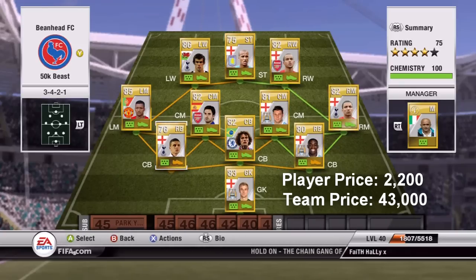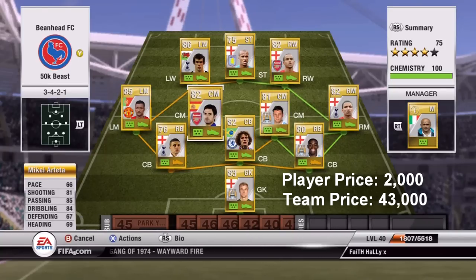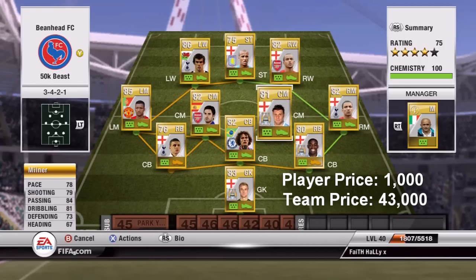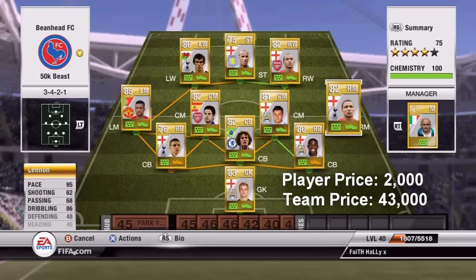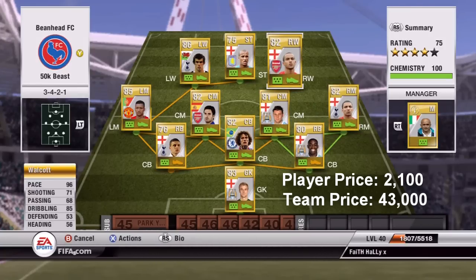Then moving on to Cole Walker — 93 pace, playing him at center-back, he's just unbeatable, even the fastest players struggle to get around him. Then Nani, five-star skills, bought for 8000 coins — great player to play with. Then moving on to Arteta, bought for 2k, great at long shots and brilliant at passing so he can link up with the players. James Milner again bought for 1k — same sort of player as Arteta, great passing, decent pace. Then moving on to the right mid, Lennon, bought for 2k, 95 pace, just unbeatable down the wings.